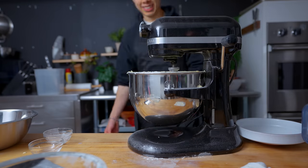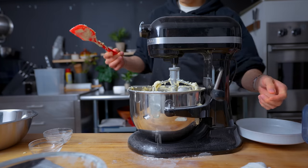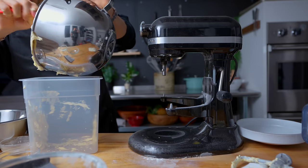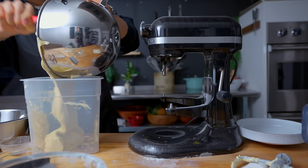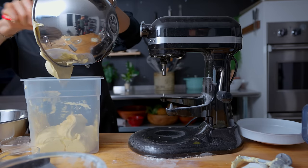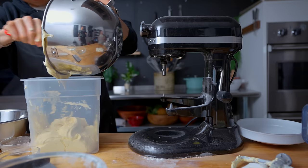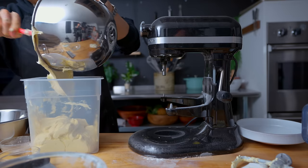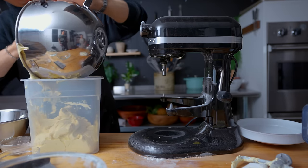Because our stand mixer isn't the massive one, we're going to do this in 3 batches. Once the batter looks good, I'm transferring it into a plastic container so we can move on to the next batch. We'll repeat this process 2 times, giving us 3 batches of cake batter. By creaming the butter and flour first, you're adding a little more structure to the cake, because wedding cakes need to be stacked, handled, and transported. We're not sacrificing flavor, but we're adding structure compared to a normal cake.